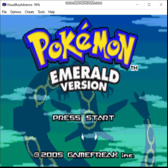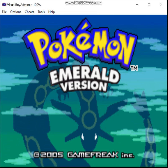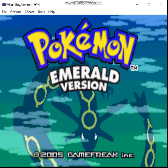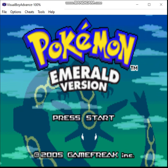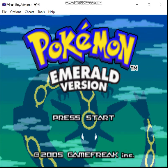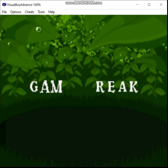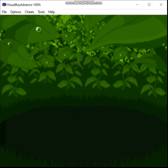Rule number three: no duplicate species on the team by the end. I may have three Machops at one point on a fighting monotype team, but by the Hall of Fame I must have evolved one into Machoke and the other into Machamp if I want to keep all three. Rule number four: no more than two Legendaries on the team — preferably no more than one, ideally none. Sometimes my options are limited enough that I may end up using, say, Regice on an Ice monotype run.